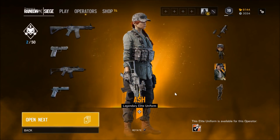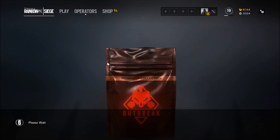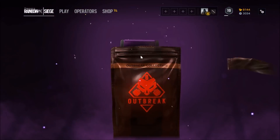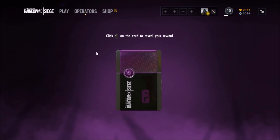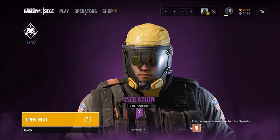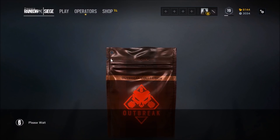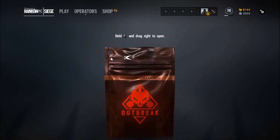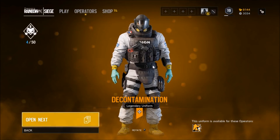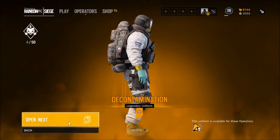I'm not sure if that's the same one that we get for playing before this update or not. All right, here we go. Purple — isolation headgear, all right cool. Come on, little scissors elite. Decontamination — decontamination uniform, it looks pretty cool.